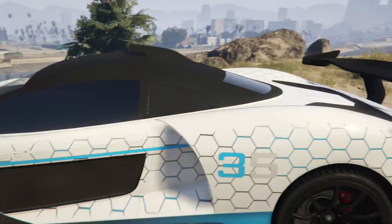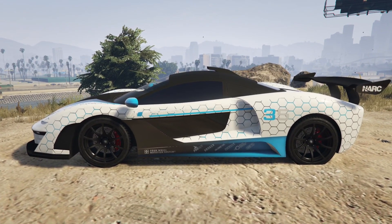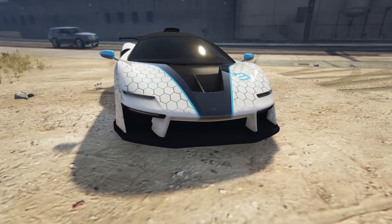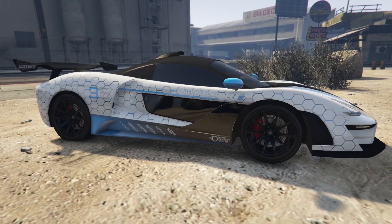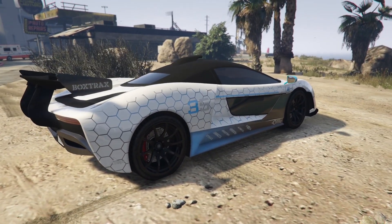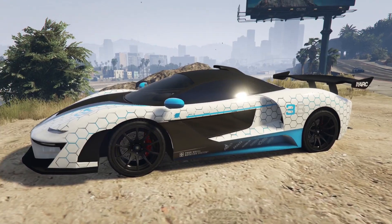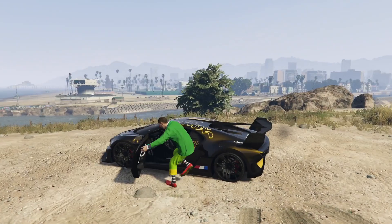Moving to number four, we have the Hexagon Blue — I believe that's what it's called. It looks really really cool — those hexagons with the blue are really unique. I really like this livery a lot. It's not too crazy but also kind of is. I like how the bottom skirts kind of fade like that — it looks so cool. The Emerus being one of my favorite supercars in the game and one of the best looking supercars in the game just makes it look that much better.